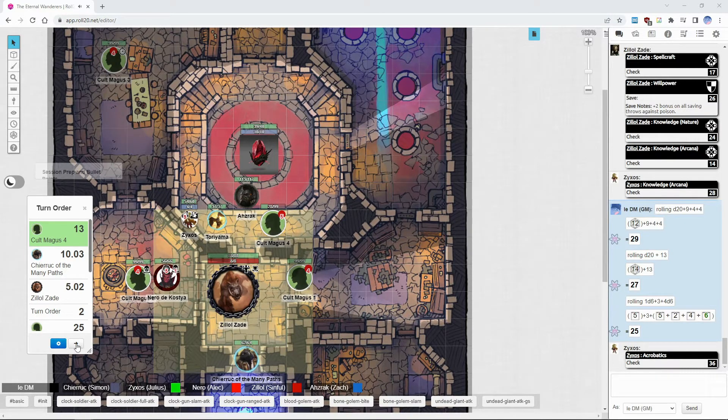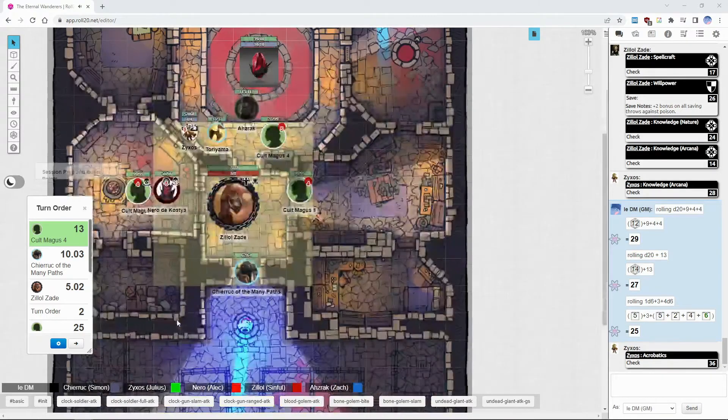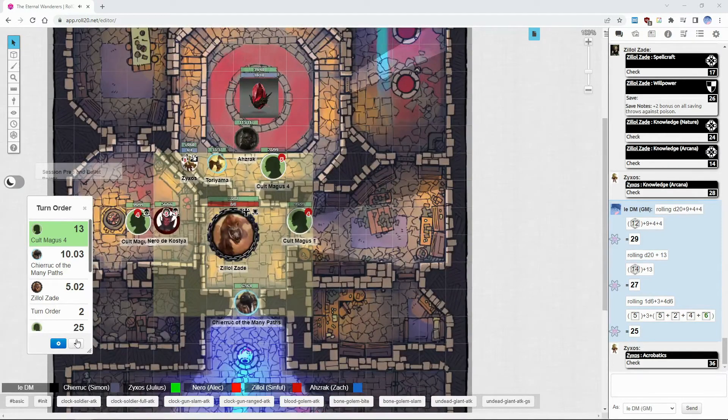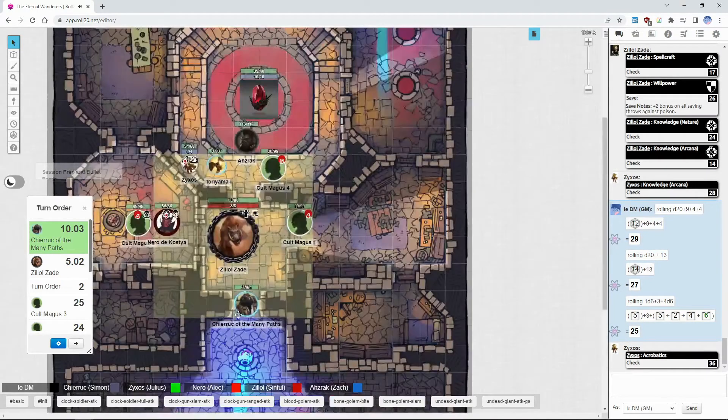Better to be staggered than damaged. Staggered just means you have one action — technically no move action, that's what staggered is. Good thing there was no crit because if frigid touch crits, the target is staggered for one minute instead. If it had critted, you probably couldn't have dodged it either.